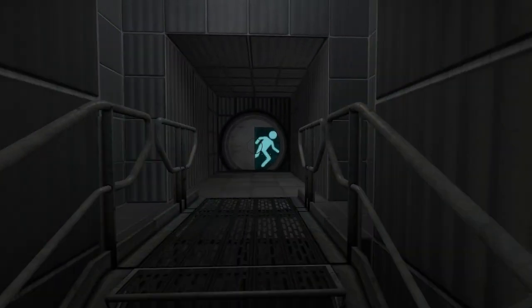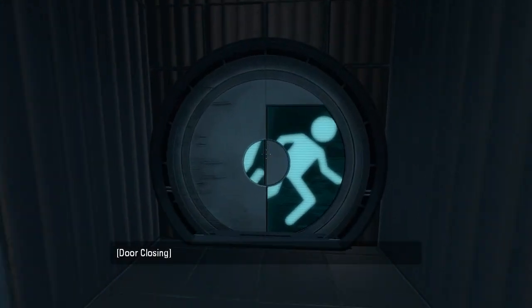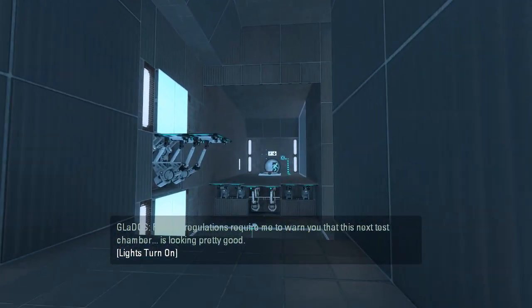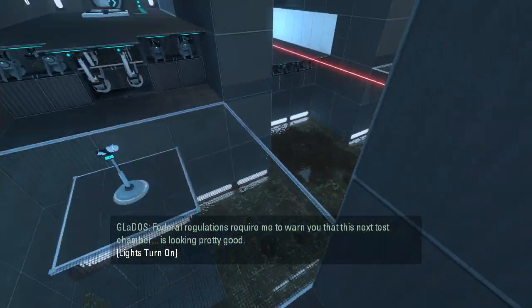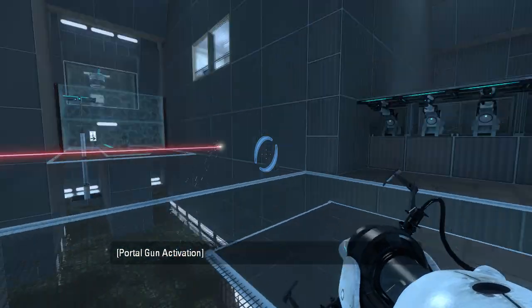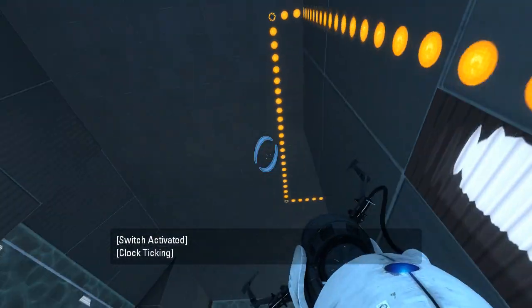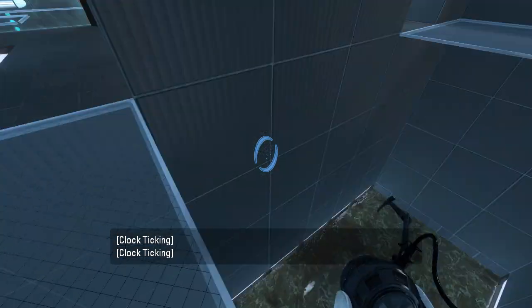I'm always a fan of a good monoportal map. So normally in newer B-Mod we start off with a portal in our hands — I guess we're gonna get one in the chamber this time. Federal regulations require me to warn you that this next test chamber is looking pretty good. Yep, here it is. Not sure why we couldn't just start with it, but I guess everybody has different aesthetic choices. There's a cube which drops immediately into Deadly Goo.